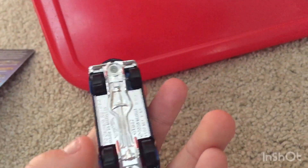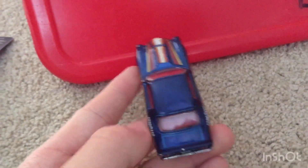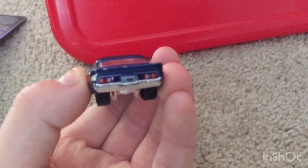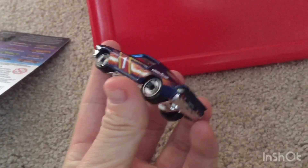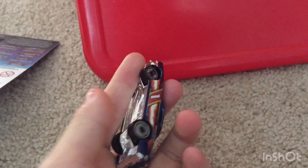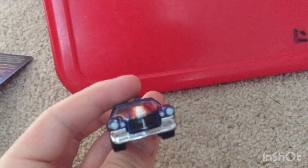It's got those Ultra Hots Chrome Base, Spectra Flame Paint, which I do dig. Ultra Hots at the back on that license plate. There's a lot of paint chunks off of this thing. It's got tampoing on the front, back, sides, and the top.